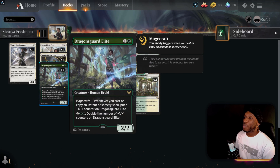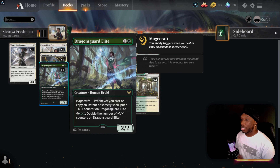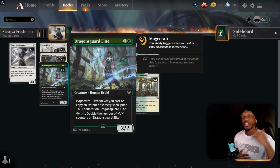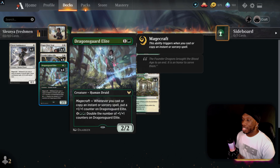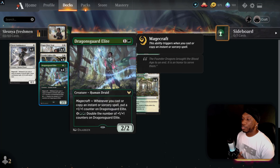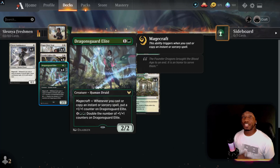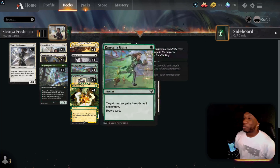Then we've got Dragon's Guard Elite — a two-drop with magecraft. This creature gets plus one/plus one counters every time you cast or copy, boom boom. And if you really get into the late game, you can pay six to double the number of plus one counters on this creature — a nice little bonus for the late game.